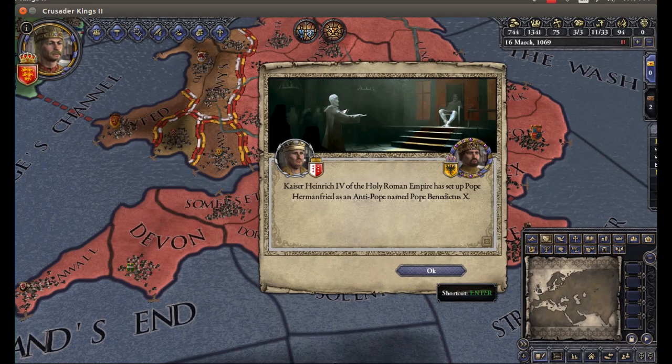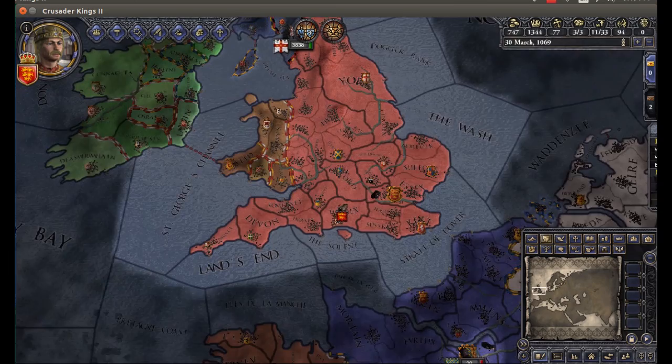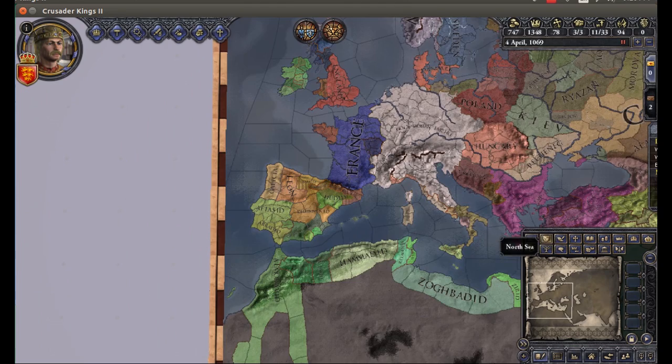Heinrich IV of the Holy Roman Empire has set up Pope Hermann Fried as an anti-pope named Pope Benedictus X. Well, that was quick. As events transpire on the continent, so far it's not all that interesting. But join me next time as we actually try to make a go of this new Anglo-Saxon England.